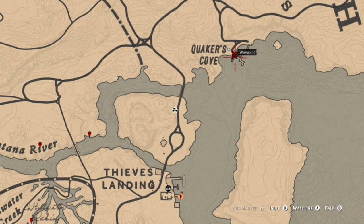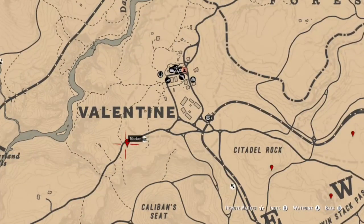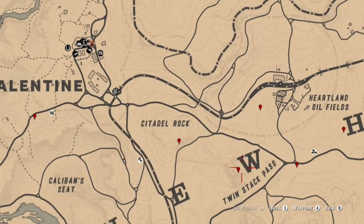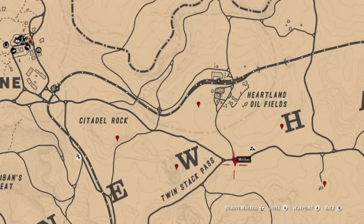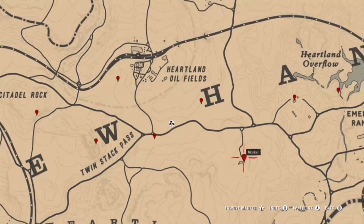That Quaker Cove spot is convenient if you're coming down to get your iguana. For the eastern part of the map, these locations will get your arrowhead, jewelry, coins, dig sites, tarot cards, and flower challenges done. First location is a dig site, then a coin, a piece of jewelry at Twin Stacks Pass, another piece of jewelry, an arrowhead at that location and this one, and a coin here.